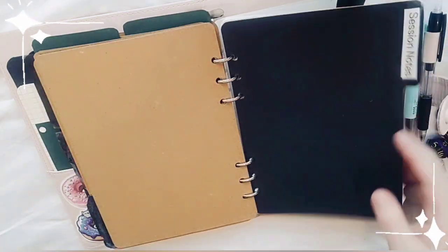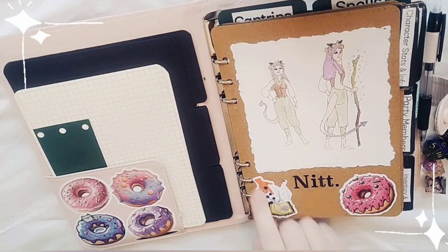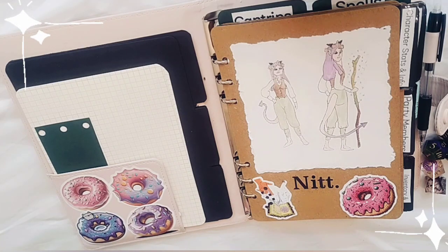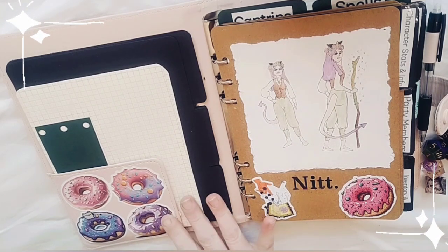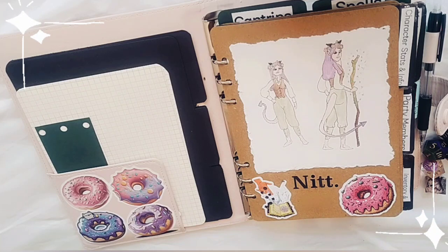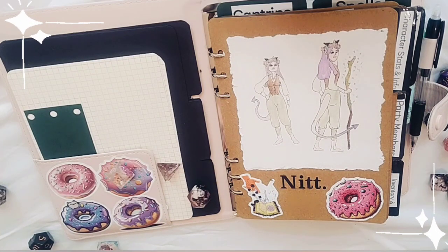I also have extra sheets and a space for session notes. This particular journal is an A5 six-ring binder that was a daily planner from Kmart. I didn't like the daily planner setup so I buy it just for the cover, then give all the insides to my children — they call it 'goose paper' (good on one side) and use it for drawing and doodling. This is my tiefling Druid-Barbarian backup character, DM approved.